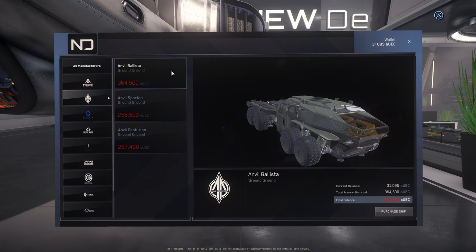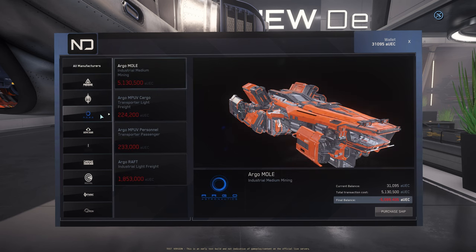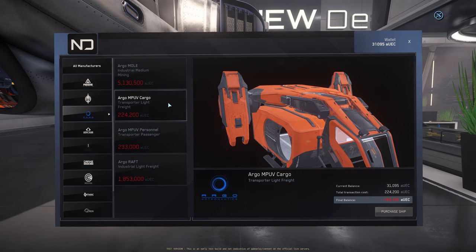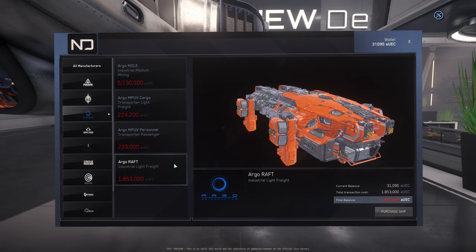Envil Aerospace: Envil Blista, Envil Spartan, Envil Centurion. Argo: Argo Mole, Argo MPUV Cargo, Argo MPUV Personnel, and Argo Raft.